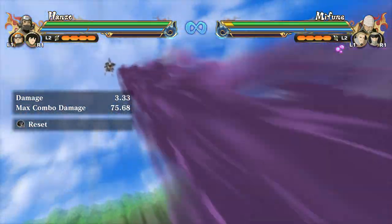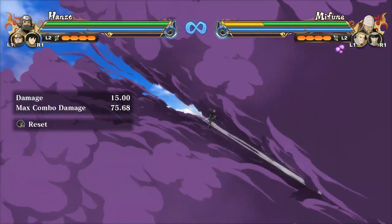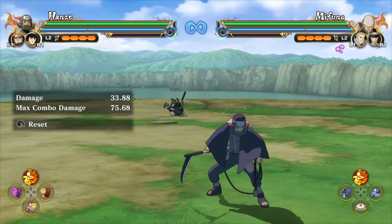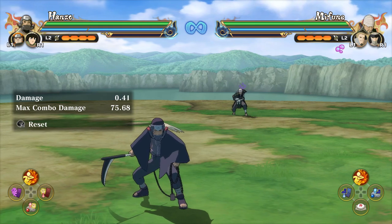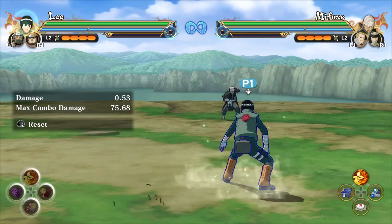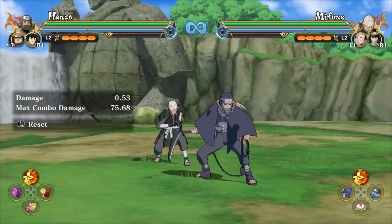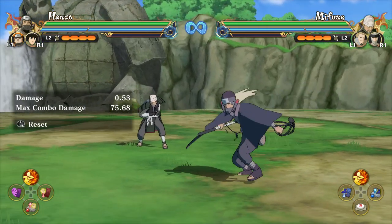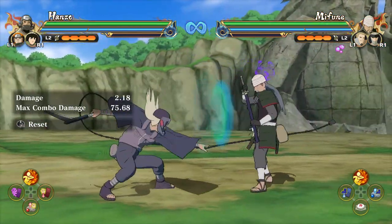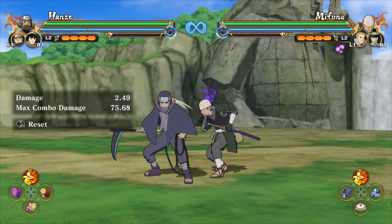There is apparently a 100% combo you can do with Hanzo that will completely destroy the opponent's entire health bar. It's very complicated to do, so I'll link a video in the description. But make sure when using Hanzo online you're using Ibuse, which is Ninjutsu 2, because that's the biggest advantage you'll have in online combat — that's what makes Hanzo shine.